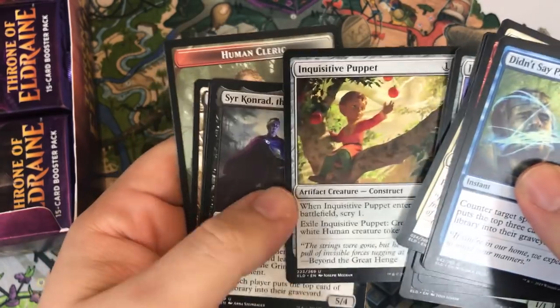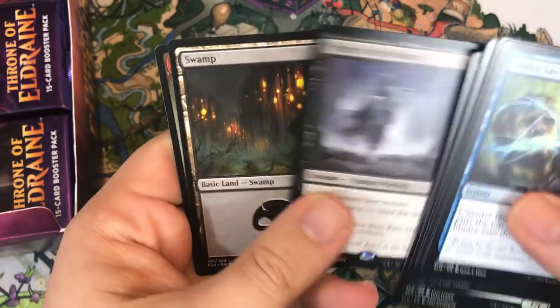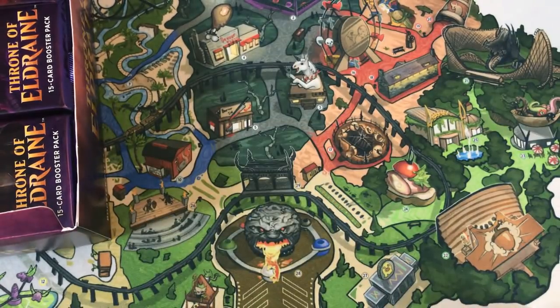Animating Fairy, Inquisitive Puppet, Sir Conrad the Grim, and Piper of the Swarm. That's the bundle promo as well, with alternate art.